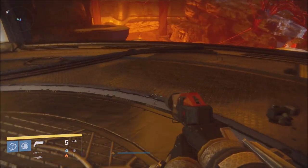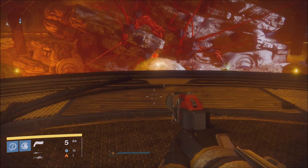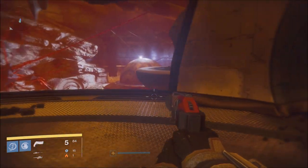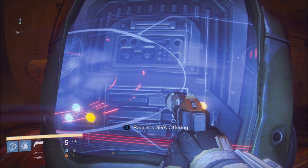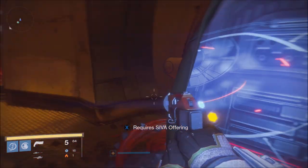The way you do that is on a computer you want to open up Destiny Item Manager — DIM. You can Google it. You can use other item manager transfers but DIM is recommended because you can do it quickly just by dragging and dropping. When you come over to the screen, you have to have the SIVA offering.